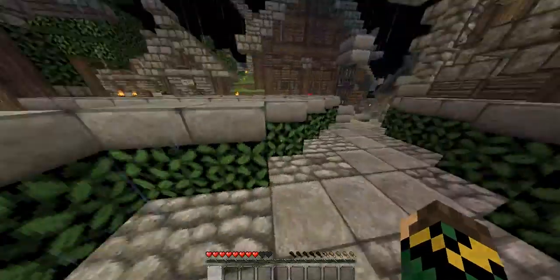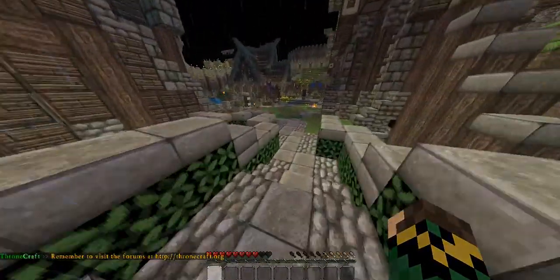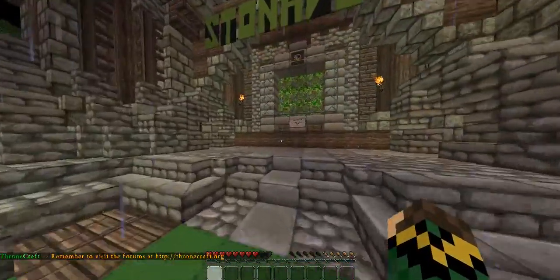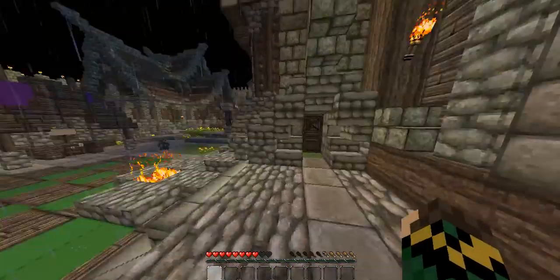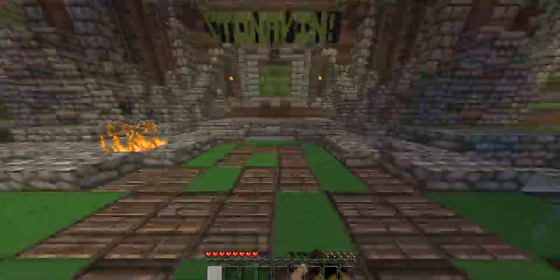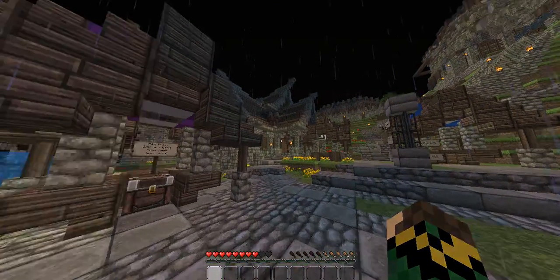There are I think three princesses — one's a queen and two of them were princesses. So here is the main part of it. Here is the town map, which still is messed up because it's split into three parts of the same parts. And there's a fire over there to put out. This is the town hall, which I will go in in a second.